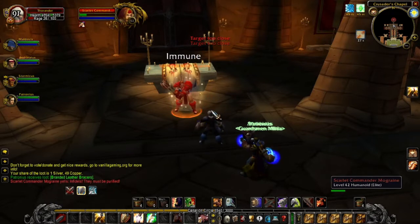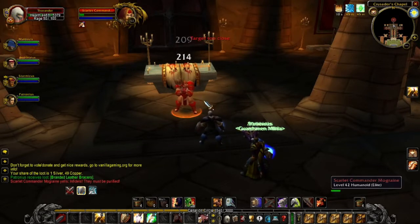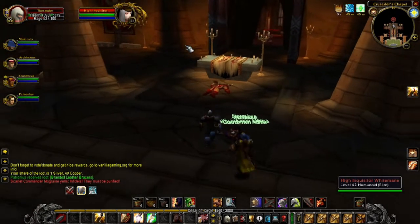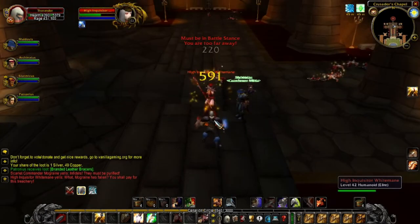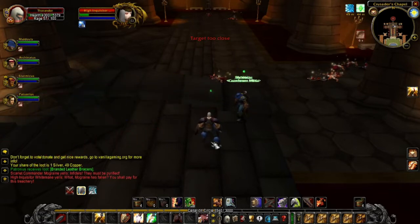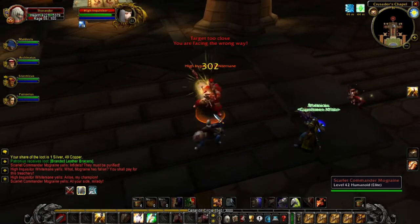Since he's a paladin, he can use — he's invulnerable for a few seconds. And here comes High Inquisitor Whitemane. She'll put a sleep on us and resurrect Mograine. Since she's a caster — I think she's a priest — we should take care of her first because she's the weakest.